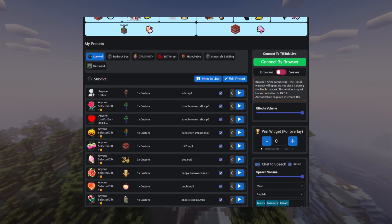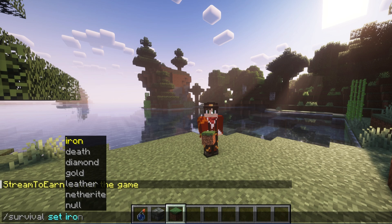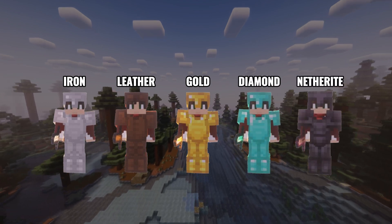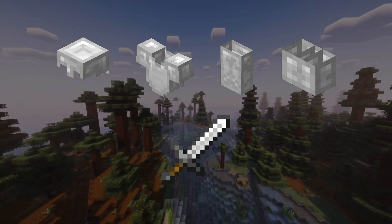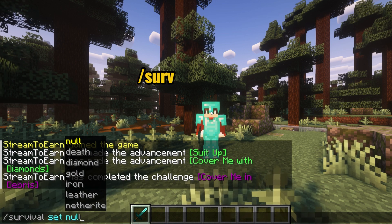To simplify life for streamers, we've added the command Survival Set Iron, where you can replace iron with diamond or others. This command equips your character with a set of armor and a sword. Every time your character respawns, they will receive this set again. This feature can be disabled with the command Survival Set Null.